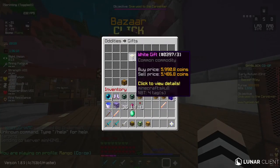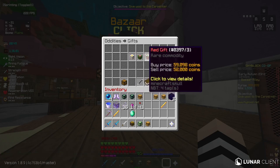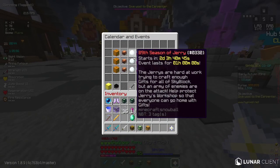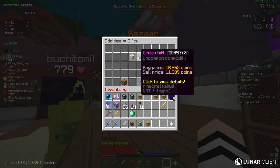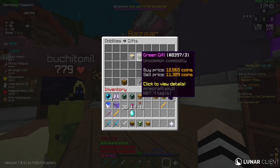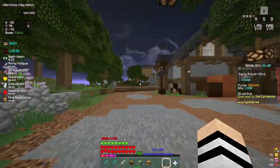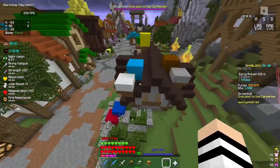You can sell your gifts at the bazaar. Every week you can get 20 white gifts and one green gift from the Jerry event, which happens once a week. I would recommend not selling them the day of the Jerry event because that brings down prices — sell them a few days afterwards once the supply has gone down and the price has gone back up. You'll easily get 5k per white gift and 10k per green gift, which comes out to about 110k for just a few minutes of work. You get that once a week easily.